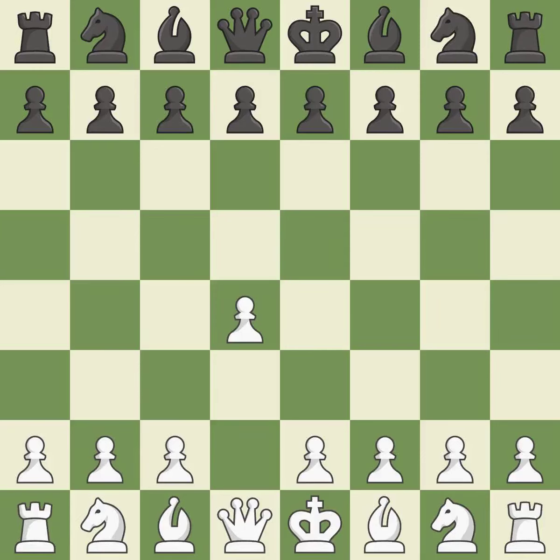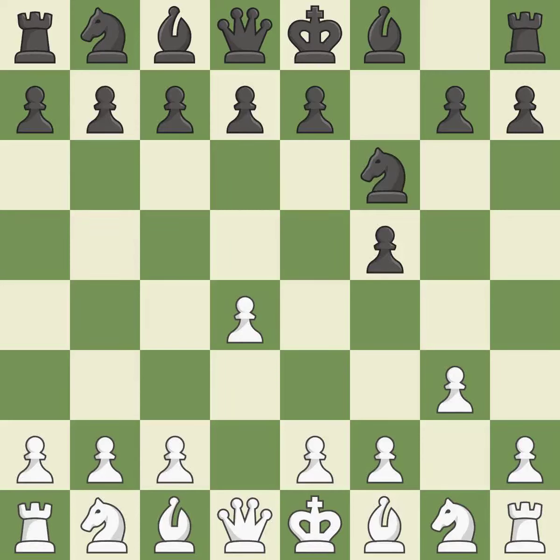Opening with the queen's pawn. The Dutch Defence controls the important e4 square, but somewhat weakens black's king's side. In order to dominate the centre from the long diagonal, G3 is getting ready to fianchetto the light-squared bishop to G2. NF6 controls the e4 square and advances the knight. The fianchetto move BG2 places the bishop on the long diagonal.